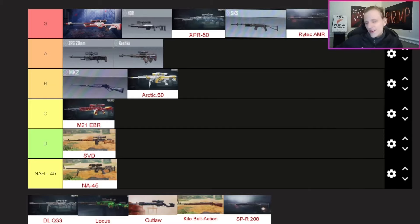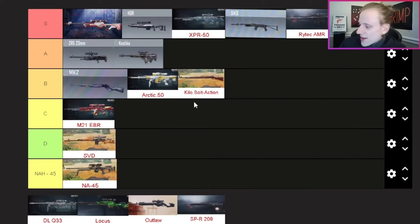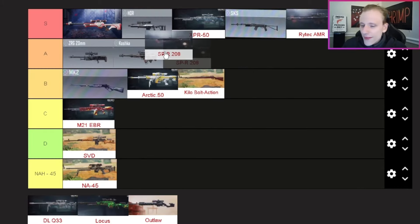The Rytec AMR — S tier. The thermite rounds on this are so much fun. Yes, it might be a bit gimmicky but it is super fun to use. The Kilo Bolt-Action — bottom of B tier. Yes, it also has thermite rounds like the Rytec, but the range falls off super quick and the fire rate is less desirable. The Rytec is semi-automatic which makes it way better for my playstyle, so the Kilo goes B tier.